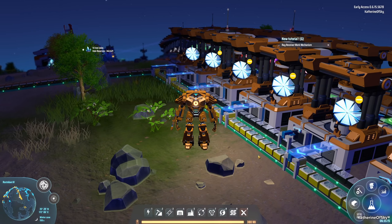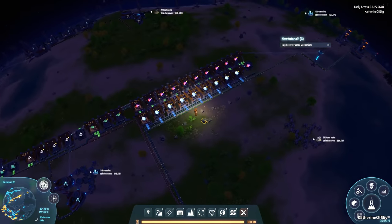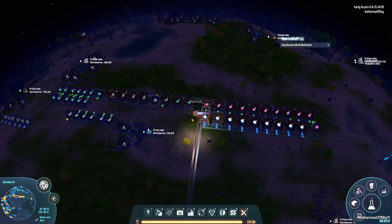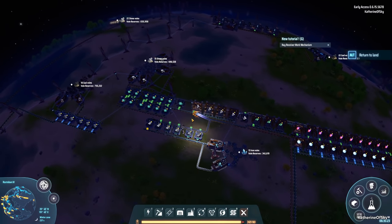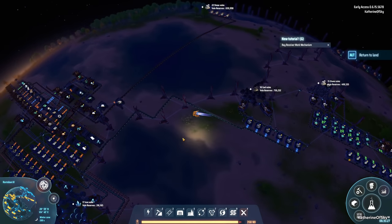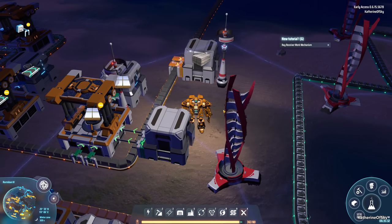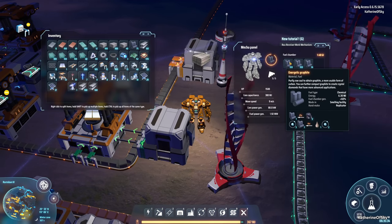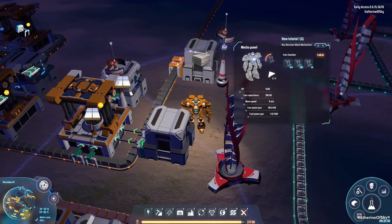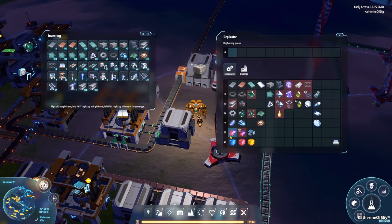Greetings and welcome back to Dyson Sphere Program. I'm Katherine of Skye, and in our factory we need something called yellow science. There are two things I'd love to do first: one of them is make better fuel for ourselves. We're currently using graphite, which is pretty good but not good enough. We're going to start using something called fuel rods, and there are several of these.